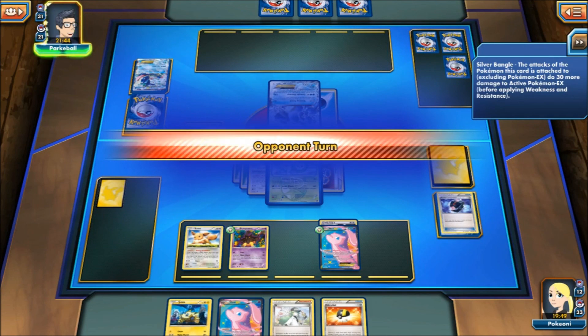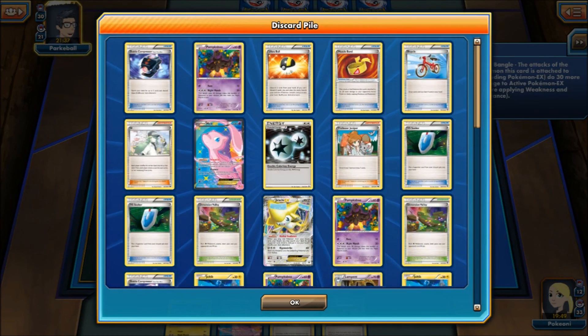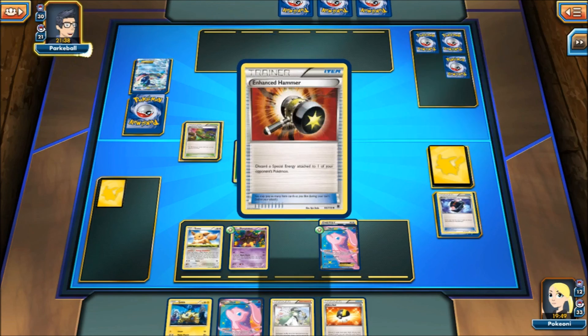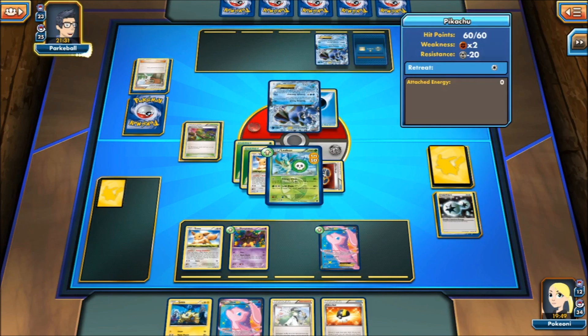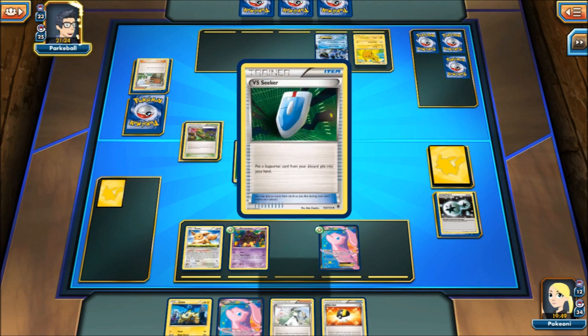On to my opponent's turn. I think there's enough to put one of these cards for a knockout. One, two, three, four, five, six, seven, eight, nine — so right now we're doing 180. Oh my goodness. And a Hand Stammerer, but a Juniper. Okay, so that's good for me. Let's see — how many DCEs are in my deck? There's only two in play, so there's one left in the deck. I already discarded a Jirachi though. This is going to be a close one, guys.